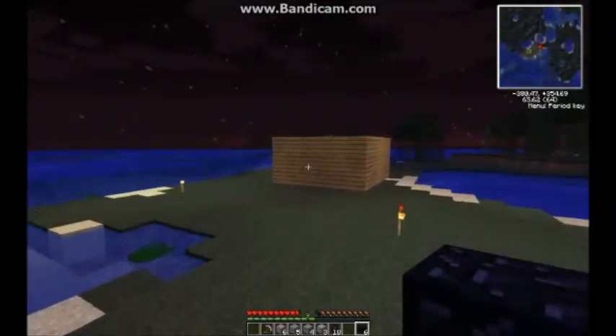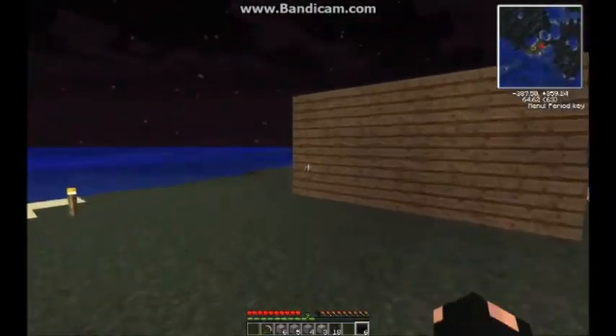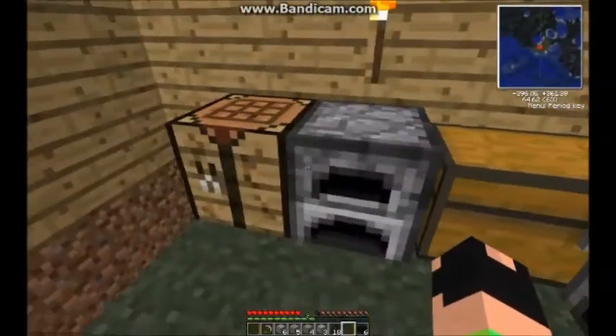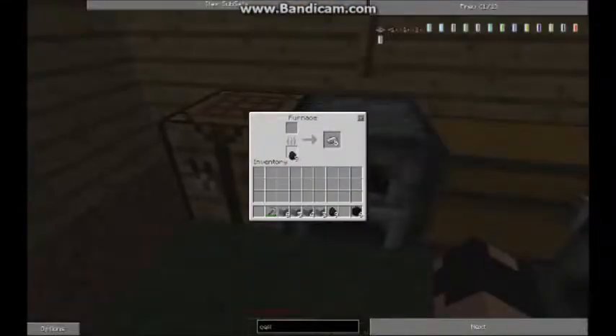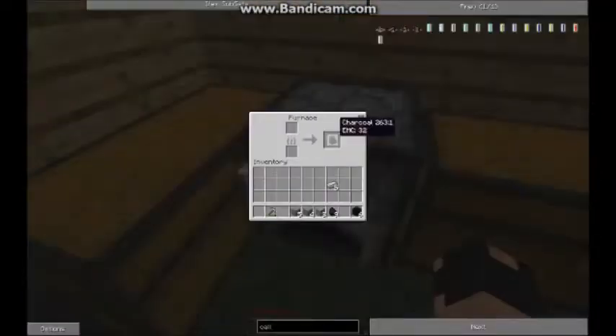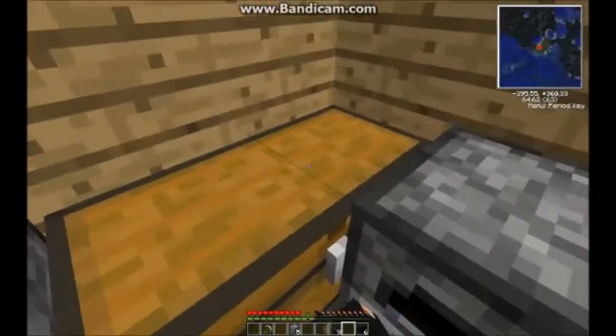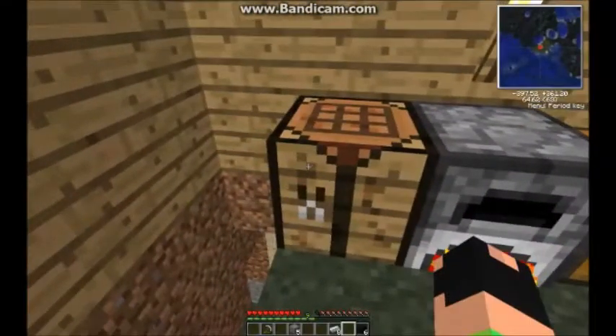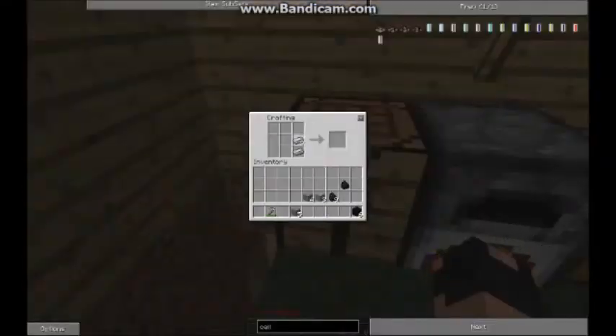OK, I was able to get a little bit more iron for Industrial Craft. Let's put that in the furnace with some coal. Now that we have 8 refined iron, we can make a machine block — just arrange all 8 like that and it will get you a machine block.